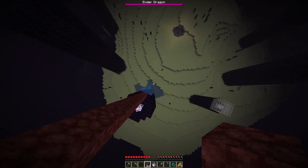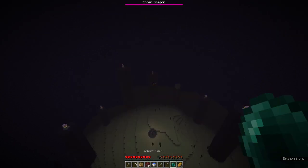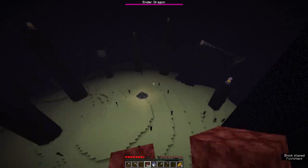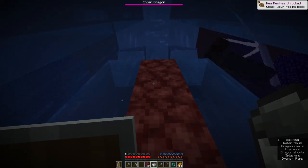Climbing the pillar requires you to leave your water, MLG it, or use an ender pearl. After which you will continue to build up, reaching Y level 123. The moment the dragon starts circling around the opposite pillar, you will go and prepare for one cycle. Always keep an eye on the dragon as it can perch while you are doing something else. If the dragon is close and trying to knock you off, use your water to dodge.